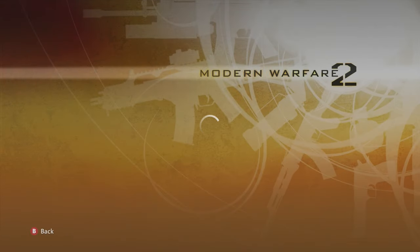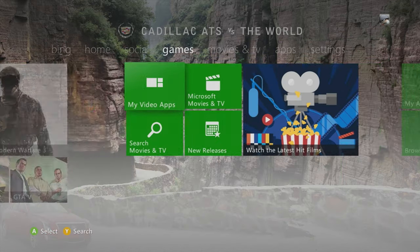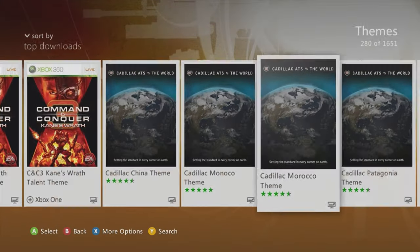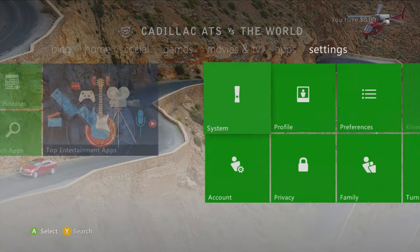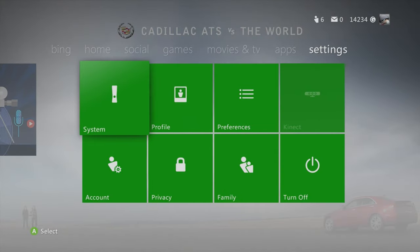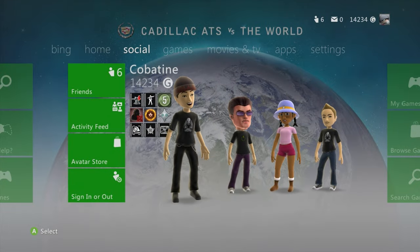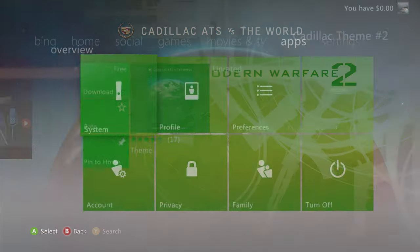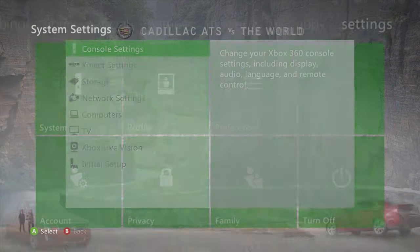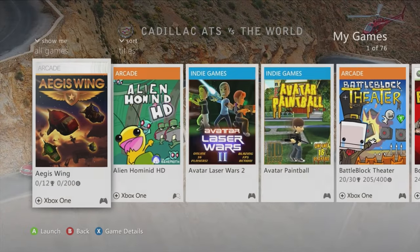Cadillac and China themes — bear with me, there are a lot here. The China one has nice rocky mountains. The Monaco one is a single image. The Morocco one — beautiful scene. Patagonia theme — nice simple gray misty feel. Cadillac theme number two has the globe — the world on your dashboard. The Cadillac theme pack bundles some of those as three-in-one instead of one image per pack.